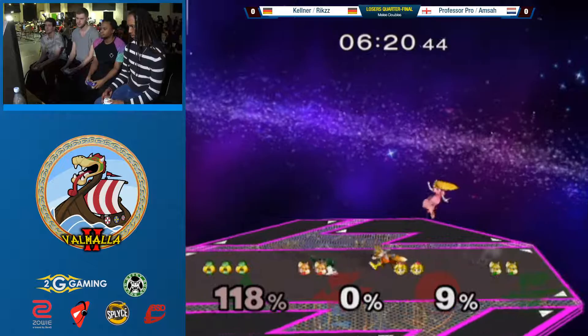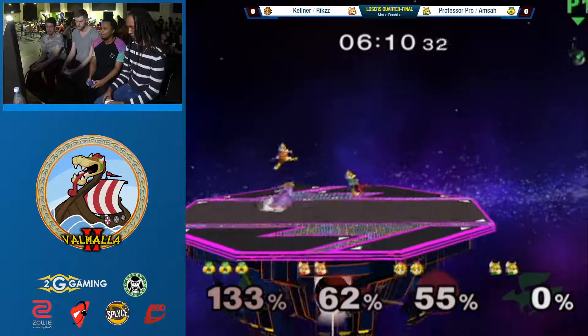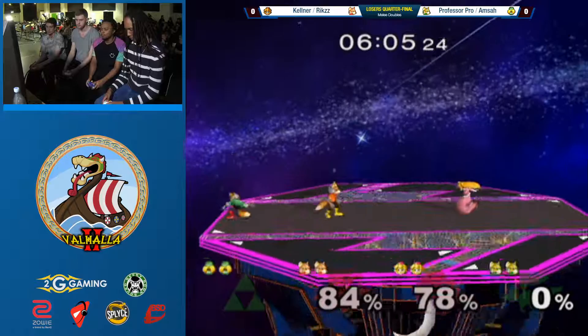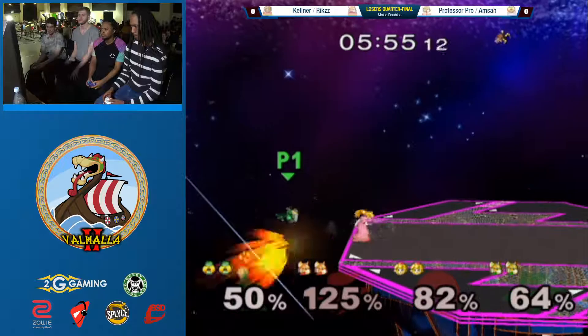Up smash. What? You got to be ready for those, man. Good air dodge in there from Rix. Falling up airs - try to pass it back. Of course he couldn't get it. Getting caught off guard there with the forward throw by the ledge. Yeah, that forward throw is very fast. Like, if you're not ready, you're going to have the worst DI.